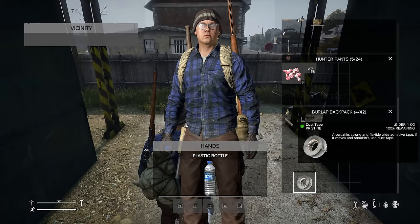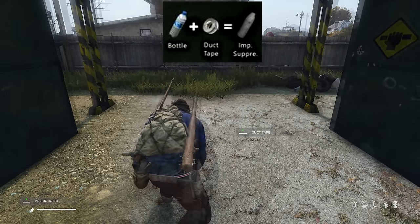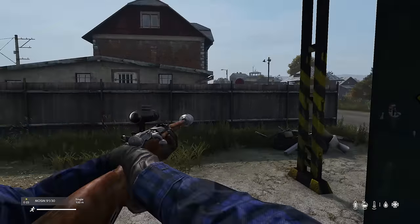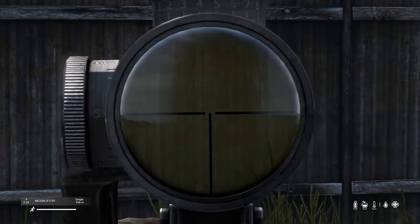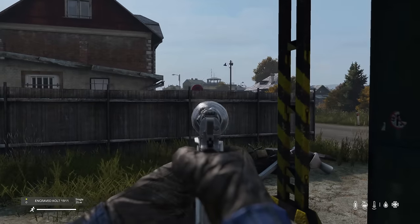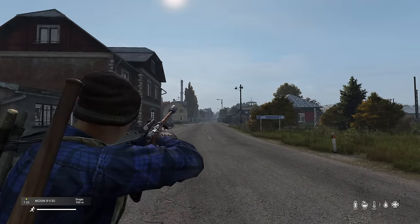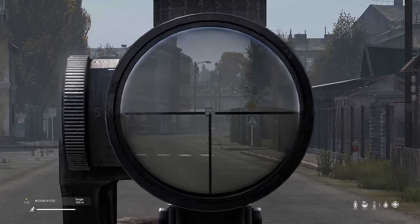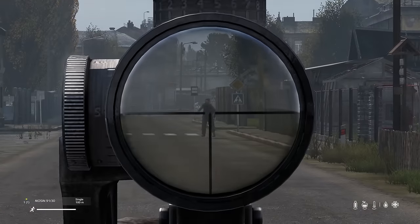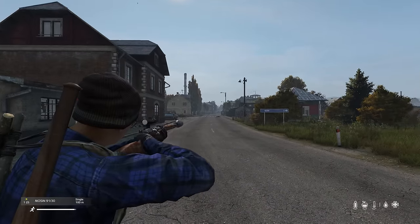Last but not least, you can craft an improvised suppressor by combining a plastic water bottle and some duct tape. This can go on most rifles and pistols, but it may block your iron sights, so I only use it if I'm going to have an optic on my gun. It doesn't last nearly as long as true suppressors — usually only around two or three shots — but it is just as effective at silencing your shots and making it harder for players to find where you're shooting from. Zombies, on the other hand, are going to find you pretty quickly.